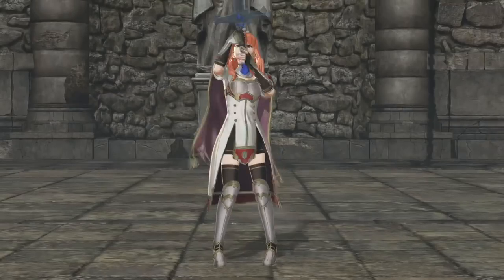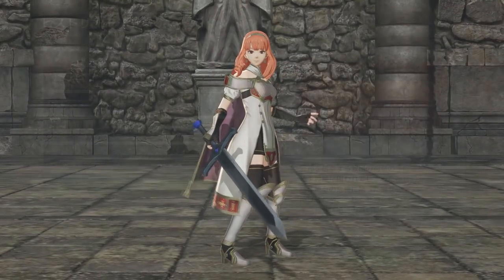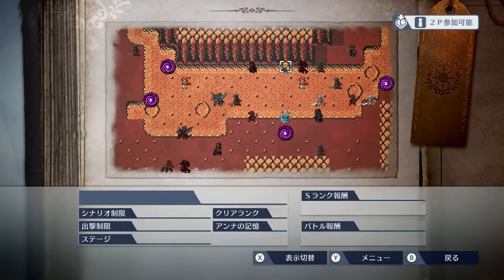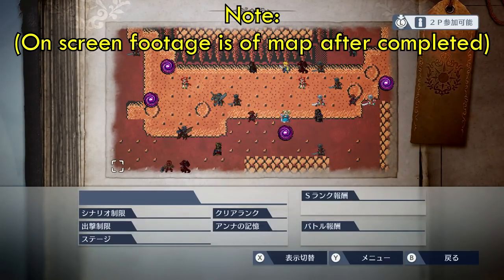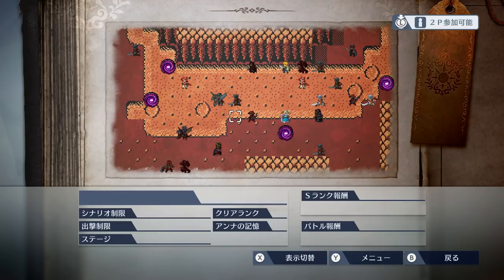Celica from Fire Emblem Echoes Shadows of Valentia is unlocked in Fire Emblem Warriors in the fifth history mode map. In order to get this map, you will need to finish the story mode at least once. This map, unlike previous ones, allows you to select any challenge anywhere without a real sense of progression, making it hard to know what to do next.